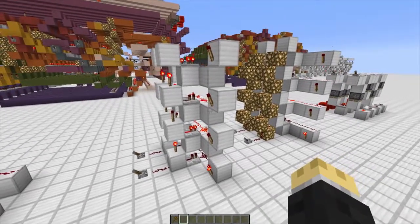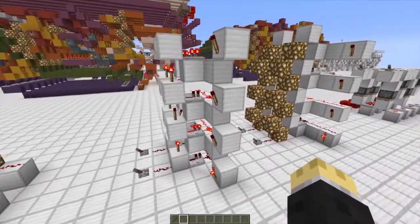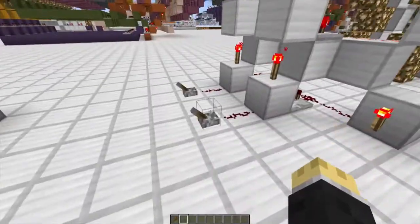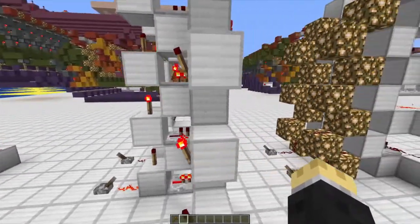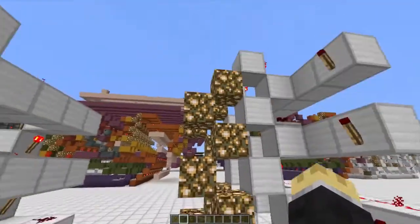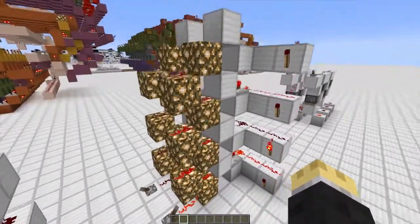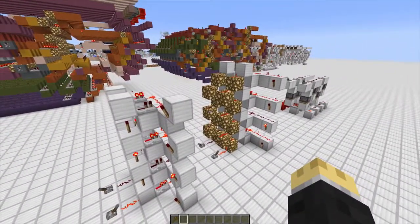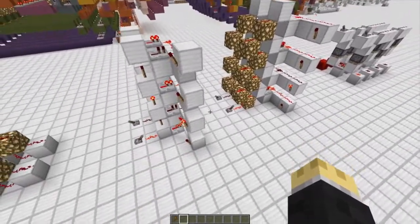Others have tried to address the problem of keeping the inputs and outputs close together and the time delay minimal by stacking the decoder vertically. Some designs use torch pillars, but the torches add a little bit of a delay. So what other people have done is create glowstone staircases, which does eliminate the delay, but this particular design is only useful in a handful of applications, mainly when the device you're trying to address is stacked vertically.